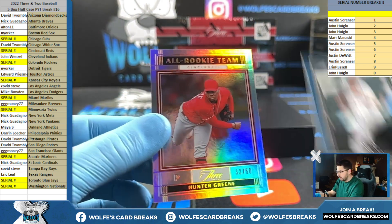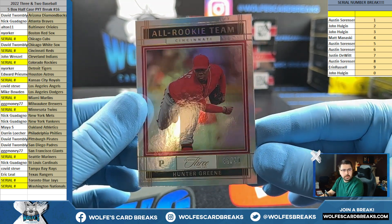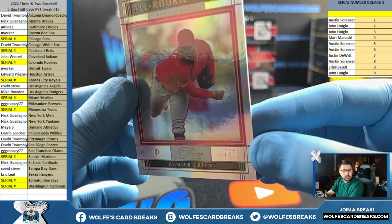Duran for Minnesota, 6 out of 32, 6 spot. Hunter Green for the Reds, 32 out of 50 for the 2 spot. 3-2.